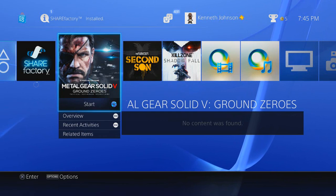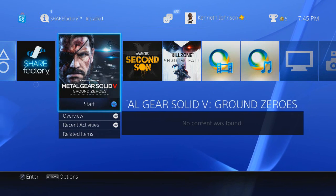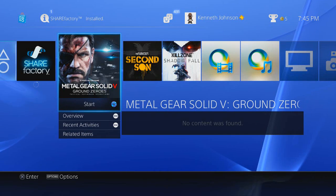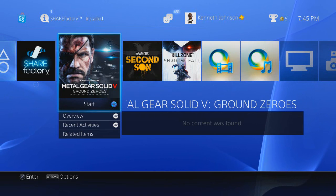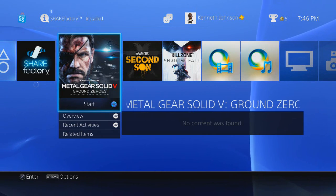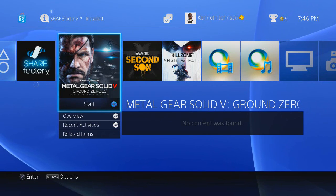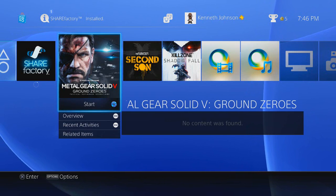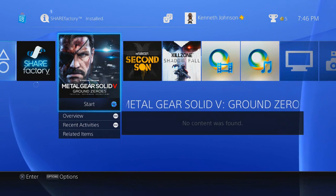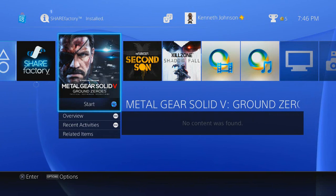In this video I'm reviewing the big PlayStation 4 1.70 update, going over the new features and options it comes with. I'll do a quick rundown of the major updates. First, automatic pre-download — whenever you order a digital game it will automatically download, and there will be a countdown timer letting you know the exact moment you'll be able to play.